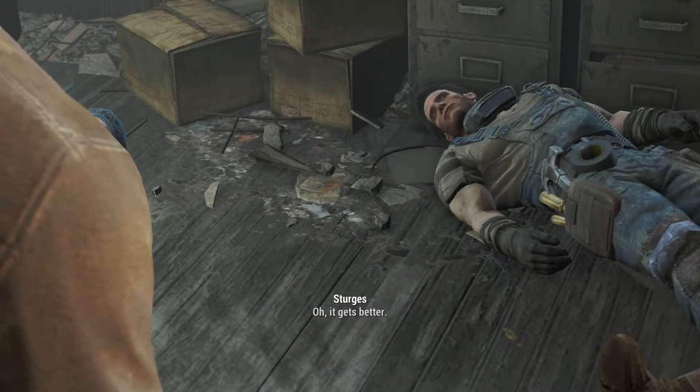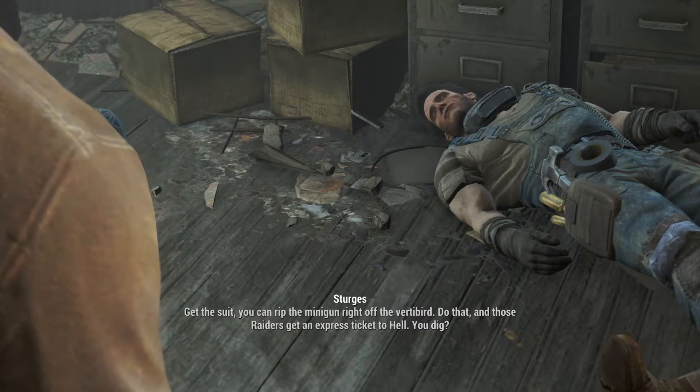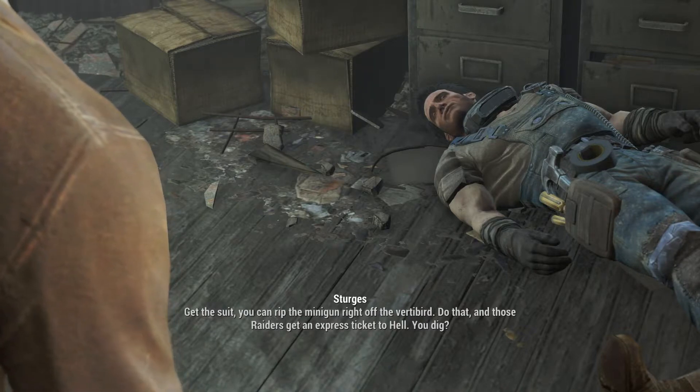Oh, it gets better. Get the suit, you can rip the minigun right off the vertibird. Do that, and those raiders get an express ticket to hell. You dig?